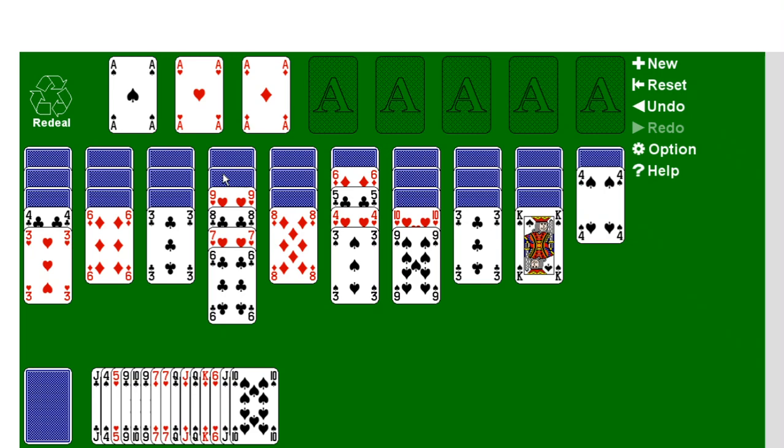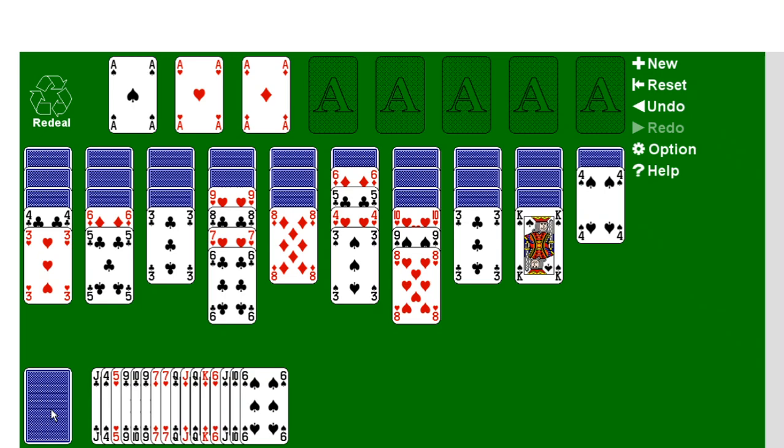Let's place that 3 when we can. We got an ace of diamonds — now that opens up more possibilities. We have a 6, we cannot place that anywhere. A red 8 — we can place that right there. A 5 — we place that right there. A 4 of the opposite color, one rank lower — we can place it right there. Another 4, one rank lower of the opposite color, but we have no 5s. A 10 — nope, cannot place it. A 7 — it can be placed right there.